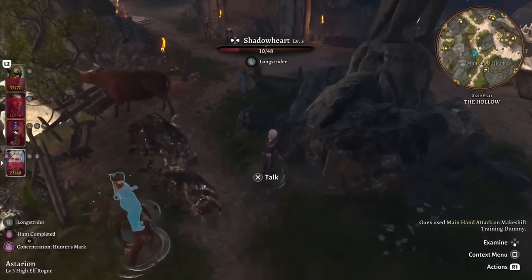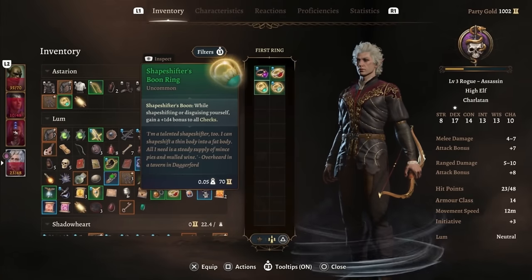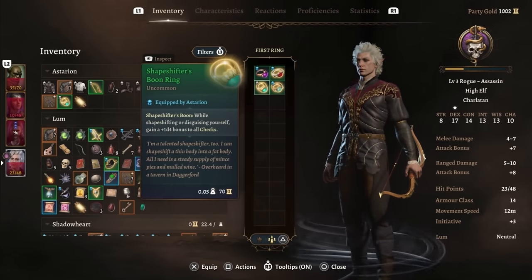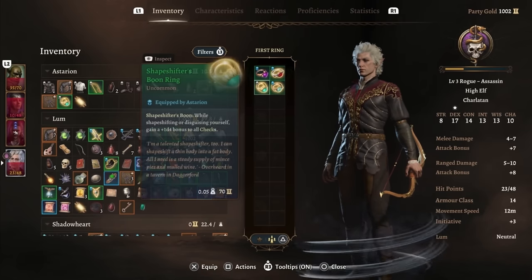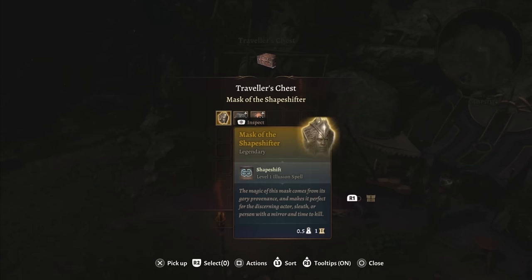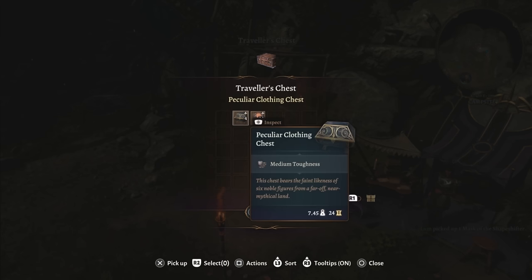There is an imposter among the livestock in the Emerald Grove. If you vote him out in a single hit you will find the Shapeshifter Boon Ring, which gives you the effect of a second Guidance that is able to stack whenever you are using Disguise Self. Coincidentally, if you buy the deluxe version of the game, at camp you will find the Mask of the Shapeshifter, which lets you cast shapeshift as many times as you want — but if you do that you're going to miss out on loot in Act 2, so leave the cow alone.